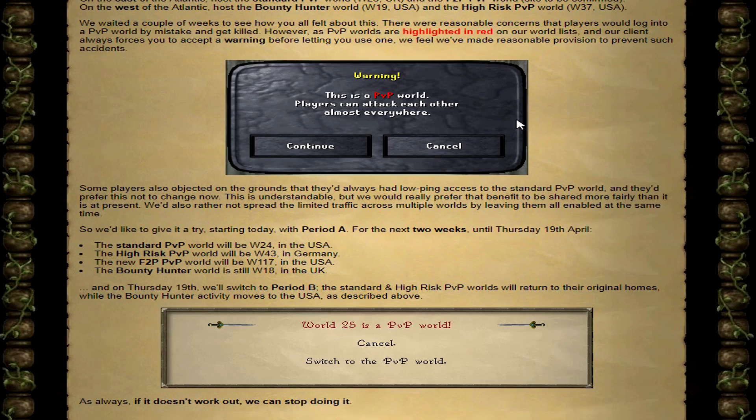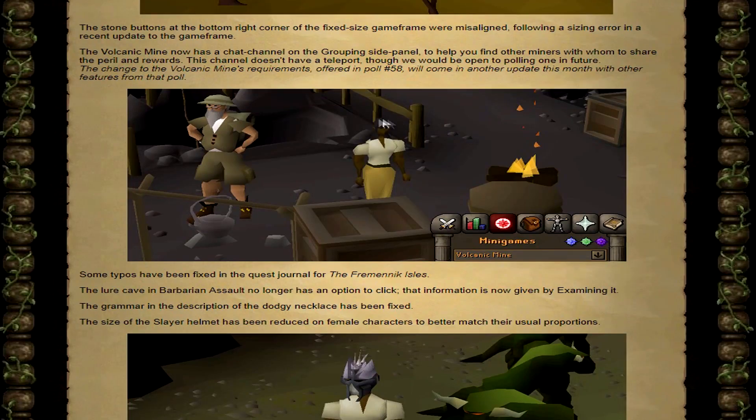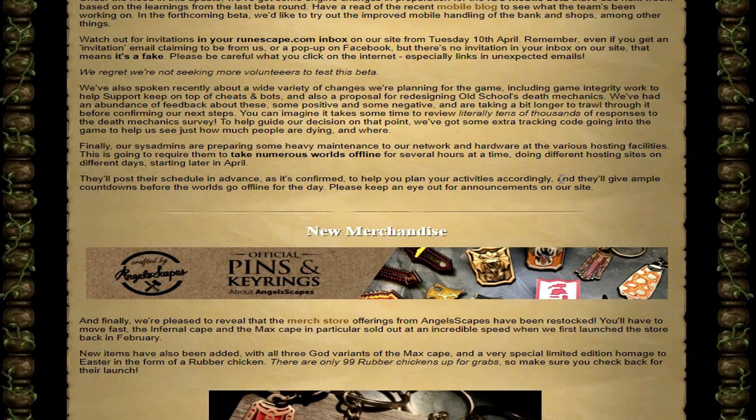Scrolling through the update — the looting bag: if you destroy a looting bag in the wilderness its contents will not be dropped, rather they'll be destroyed. They've also added a PJ timer from the PvP worlds to the bounty hunter worlds, which is nice. It was much easier to mess up people's fights in the bounty hunter world before, so that's a good thing. Also talking about the coming changes to mobile due next week, Tuesday the 10th of April. I still think mobile is gonna take a month or two but I really hope it comes soon.